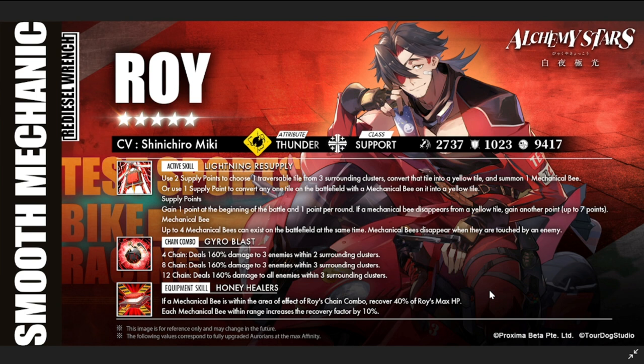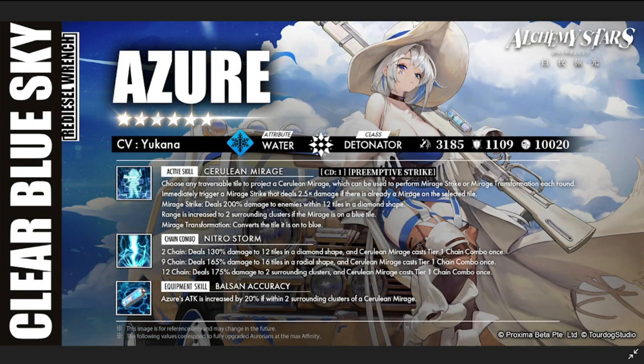Now let's move on to the new six-star: Azure. Most of you have been waiting for her, especially me — I need a water detonator. I'm definitely summoning for her. Not only does she look good, but her kit is solid. She's water attribute, detonator class, with a decent combat power rating — not A-plus, but workable.